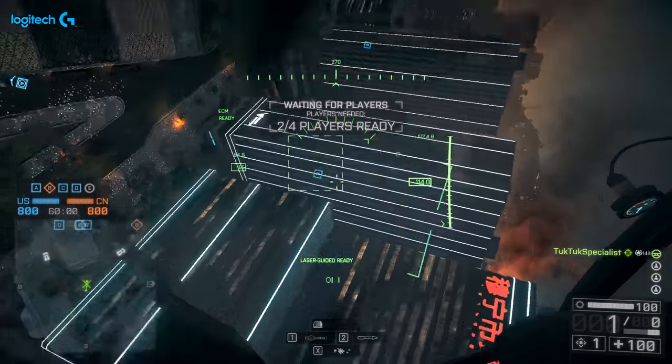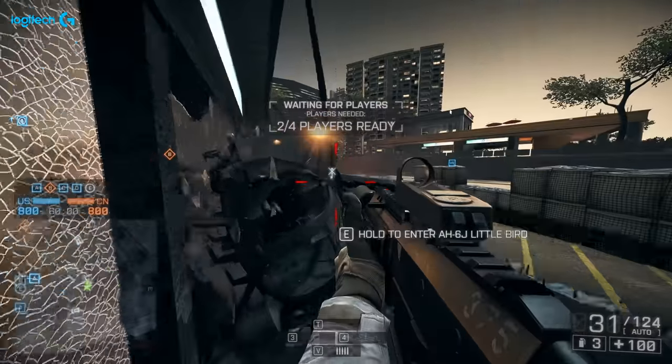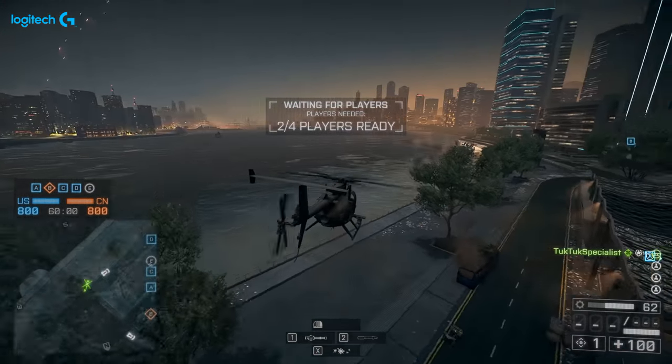A weird one, but something that definitely works: if you're about to have an accident in an air vehicle, bailing out just before you hit the floor usually means the vehicle survives. You can get away with some pretty crazy accidents this way. If you stay in the heli though, you would explode.